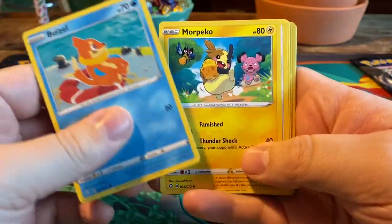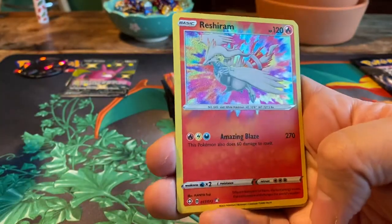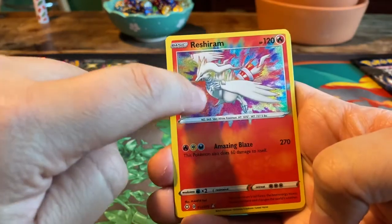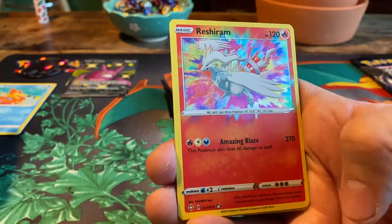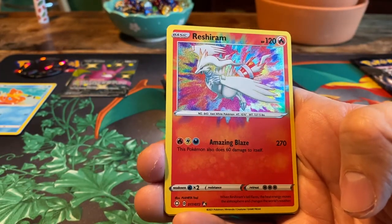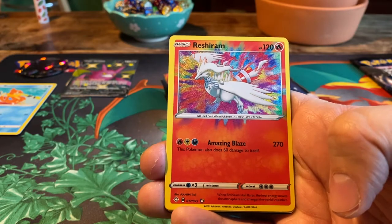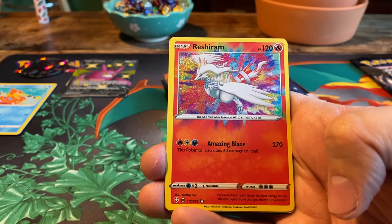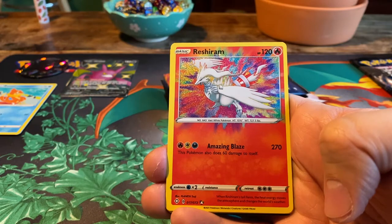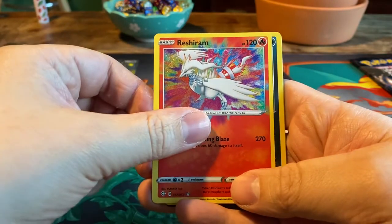First booster: Buizel, Morpeko, Eevee, Rowlet, Shinx. Right off the bat, one of the more rare rares — not a holo, but one of those fancy textured things. Reshiram, 120 HP, Fire Pokemon with an attack that costs three different kinds of energy: fire, lightning, and dark. Amazing Blaze: 270 damage, and it also does 60 damage to itself. If I would have seen this damage amount when I was younger — talking base set — we would have guessed it was a fake. But these days we actually have cards like this.